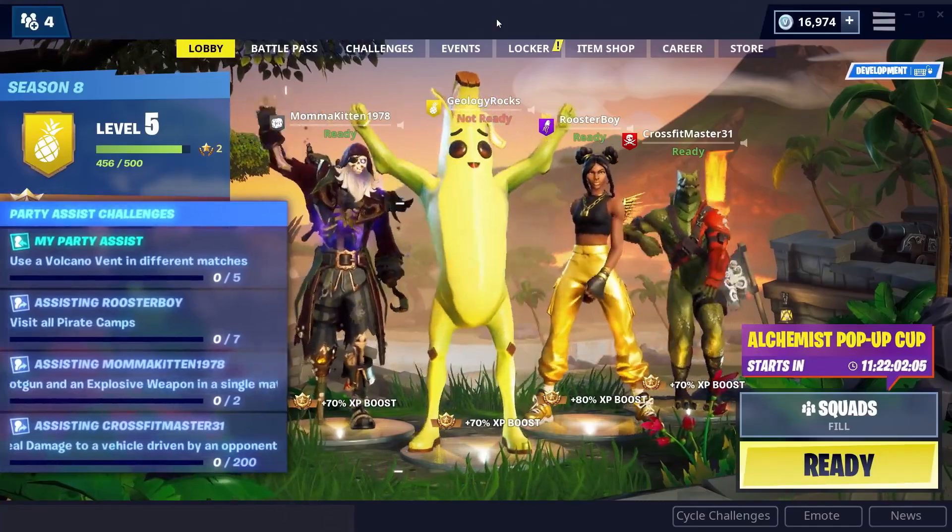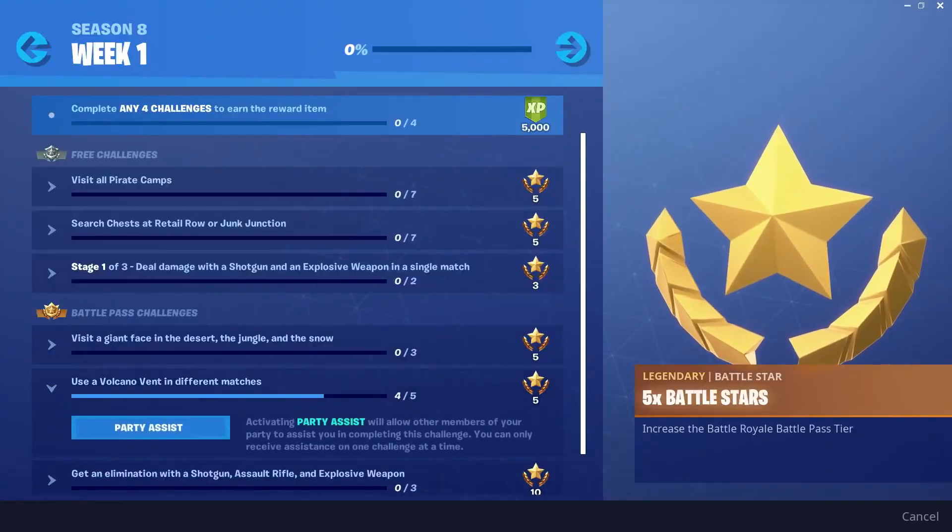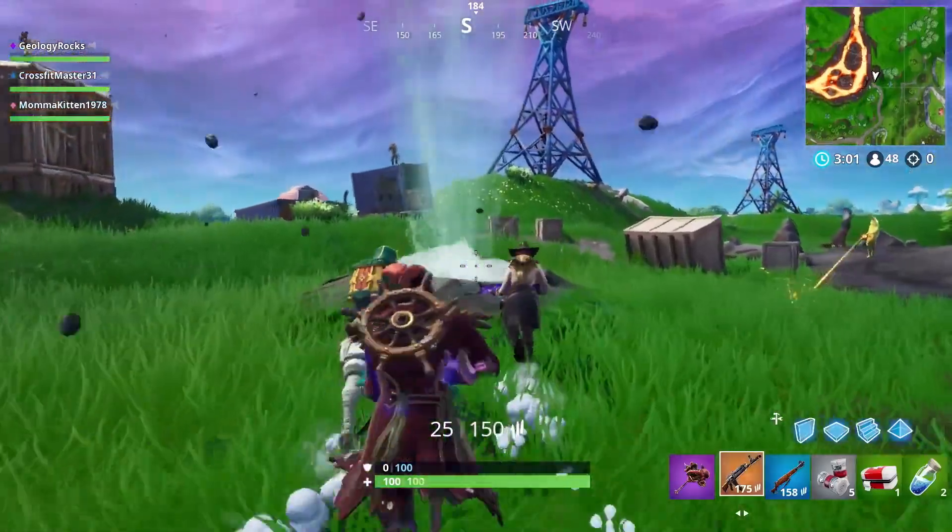New in this season to all players is the Party Assist feature. Before a match, you can pick a daily or weekly challenge, and your friends can help you complete it.